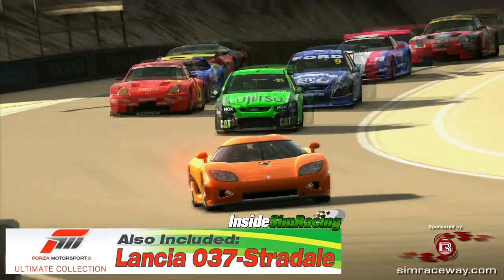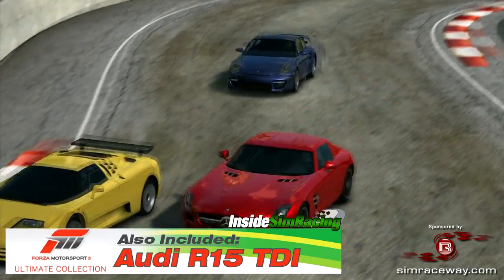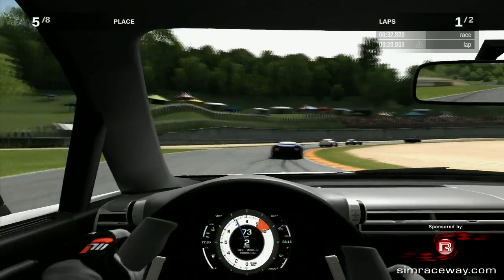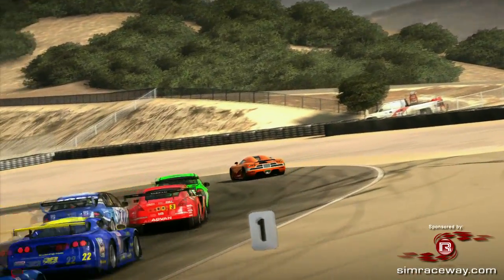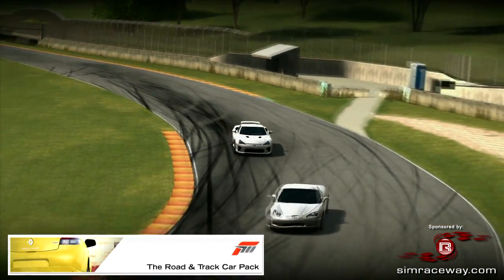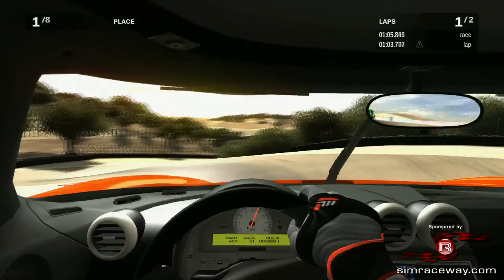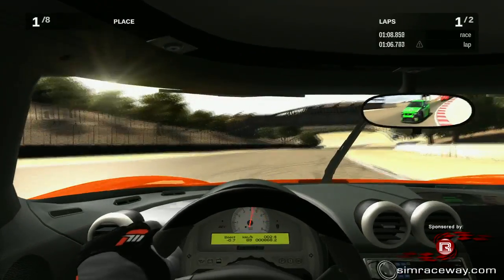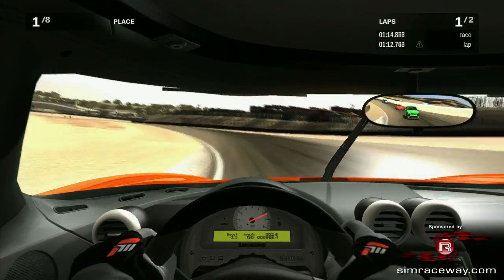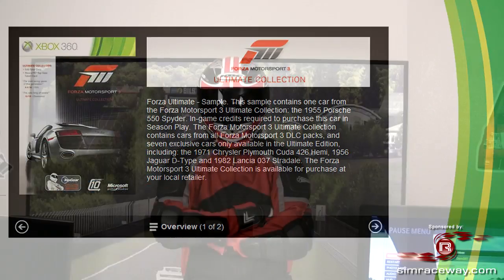The seven additional vehicles are the Lancia 037 Stratos, Audi R8 FSI Quattro, Audi TT RS Coupe, Audi R15 TDI, and the Porsche 550A Spyder. Ultimate Collection purchasers also receive all DLC released since the game's debut in 2009. For those who already own Forza 3 and have been buying DLC, you've probably spent well over $100. For those who don't own Forza 3, at $29.99 with the game, all DLC, and 10 additional cars, this is a steal.